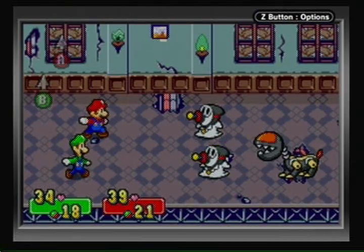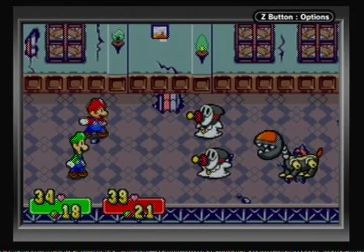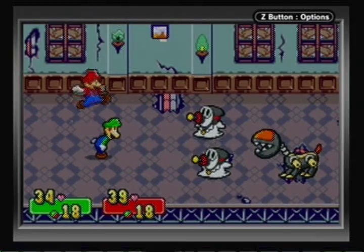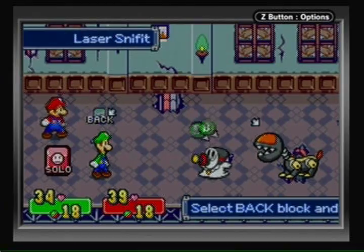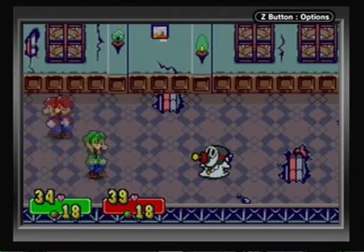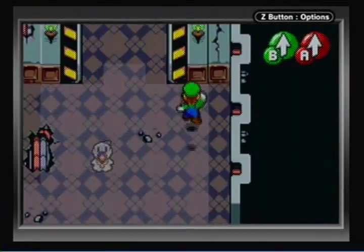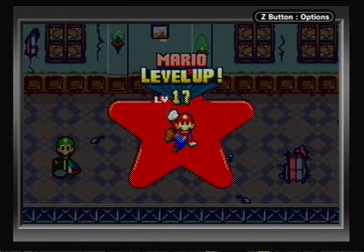I'll just jump over the Laser Snifits — they're very easy to avoid. You can't jump on the Mecha Chomplet; the electricity doesn't count as spikes or anything. These things are fast though. This battle's taking a long time. Let's use Splash Bros on this Laser Snifit — boom! I should just be able to jump on the Mecha Chomp to take it out. Okay, one more jump finishes off that last Laser Snifit. Good experience — you get a lot of experience from enemies here, so definitely take advantage of that.